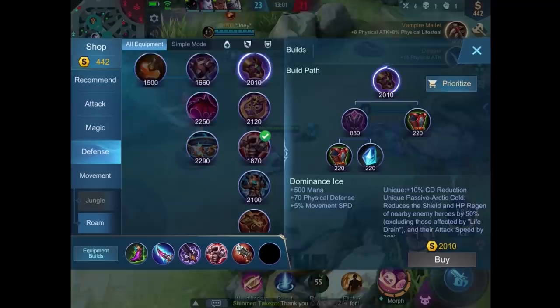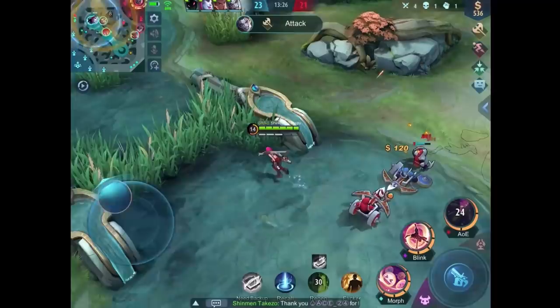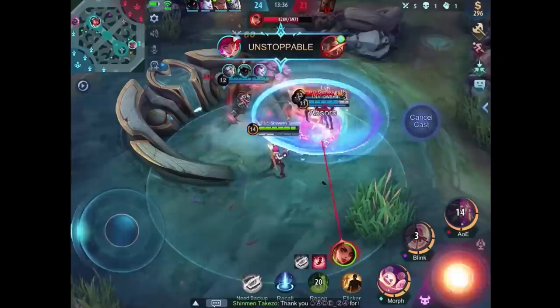For the final item — there we go. I need this radiant armor. My teammates are doing lord so I need some distraction — let's clear this wave and make sure our minions are pushing. Then maybe some of them will defend the tower and some will try to steal lord, but they are too late.